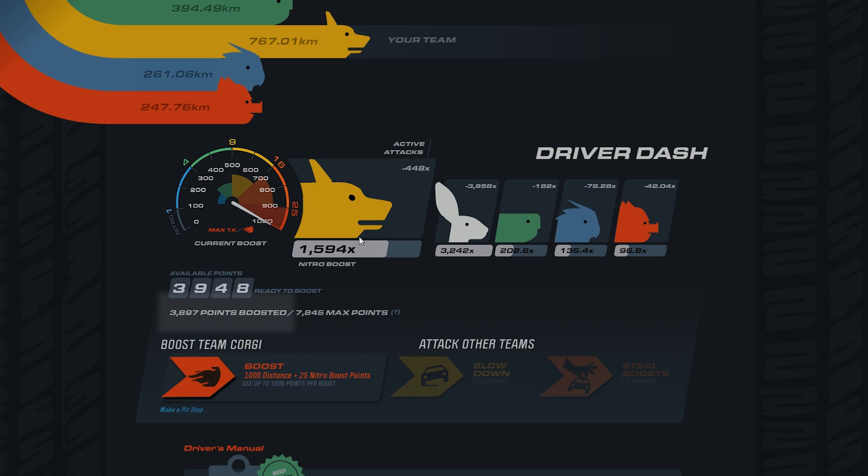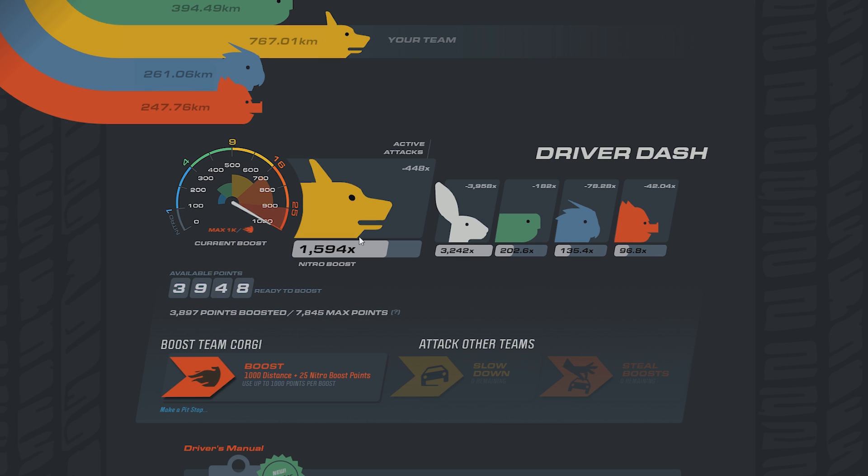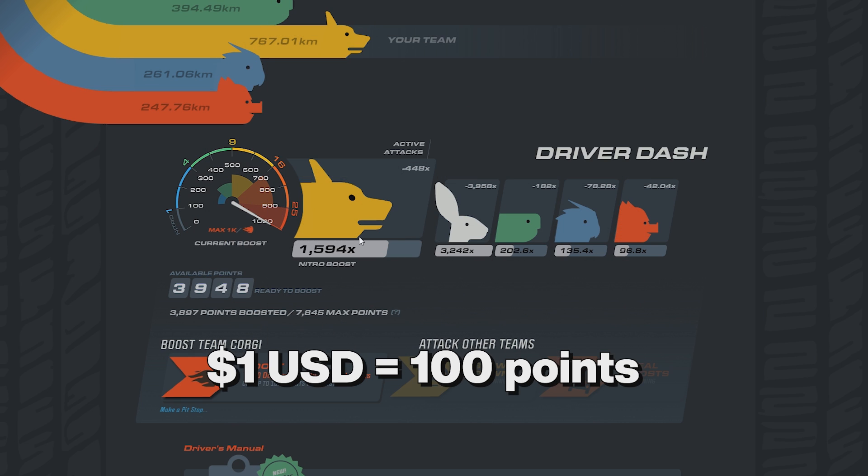Below that you can see the amount of points you have already boosted and the max amount of points that you can personally earn up to. The max points cap, which is the number on the right, is determined by the amount of money you have spent on Steam since the Steam Lunar Sale, which was on February 4th of this year. For each dollar you spend on Steam, you earn 100 points that goes towards your max cap.